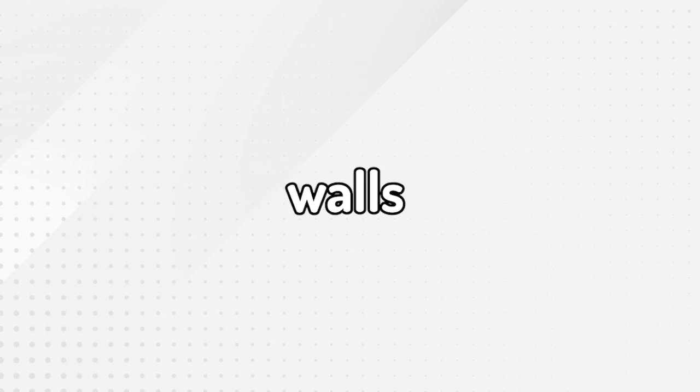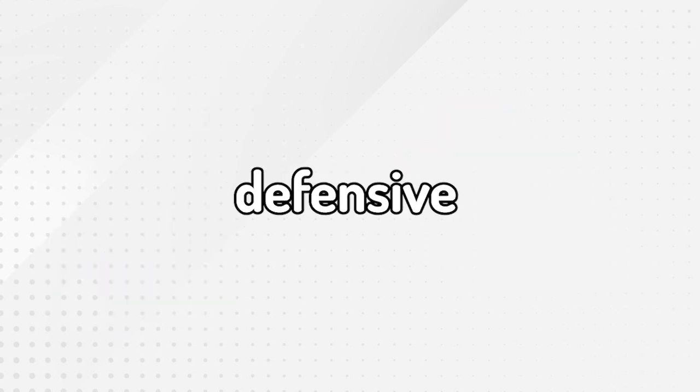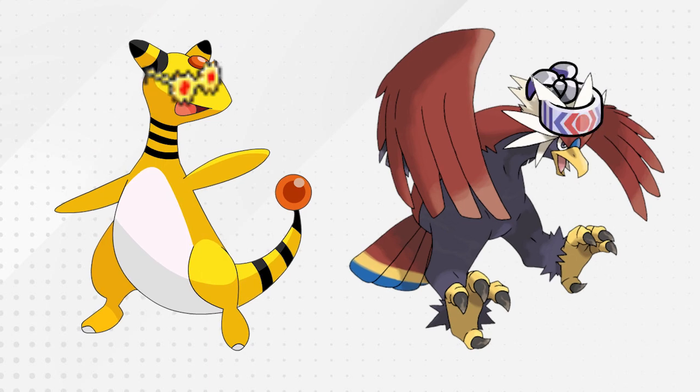Next up are our two defensive walls: Goodra for special attackers and Sandaconda to stop physical attackers. While both of these are primarily defensive Pokemon, they are each still capable of dealing decent damage in their own right. Ampharos and Braviary are on this team for raw damage output. They are holding a Choice Specs and Choice Band respectively. While these items lock them into certain moves, it makes their attacks do 1.5 times more damage, which can be huge in deciding a battle.